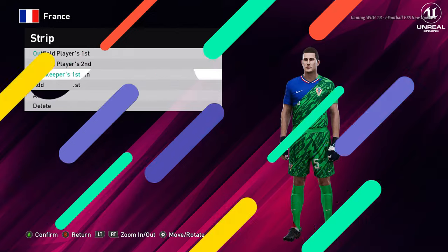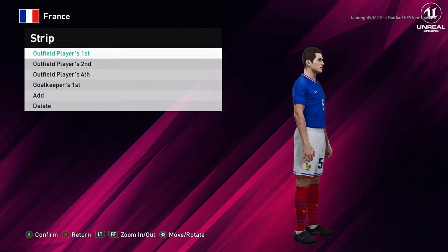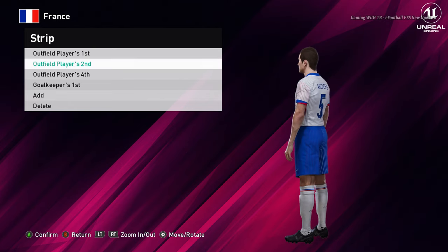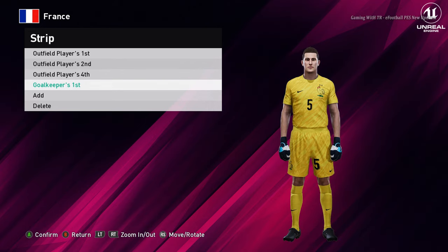Let's go for the next team — here is France. This is the home jersey of France, that's cool. And here is the away version. You guys can see this is the away version of France — that's even more cool, the design is pretty unique. And here is the goalkeeper version.